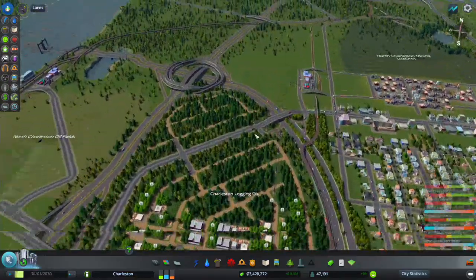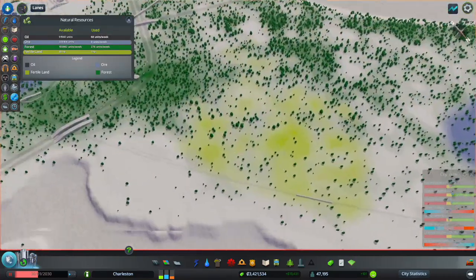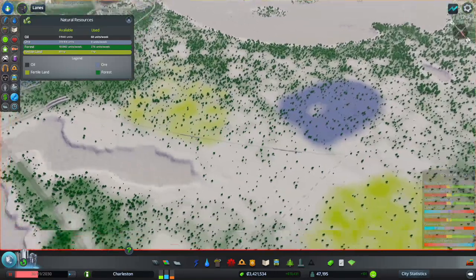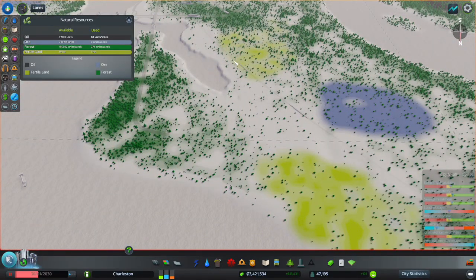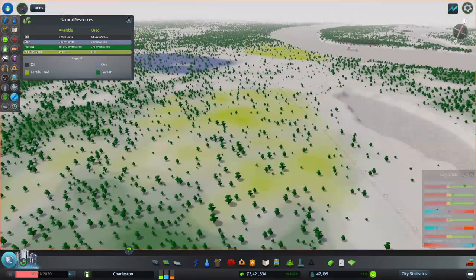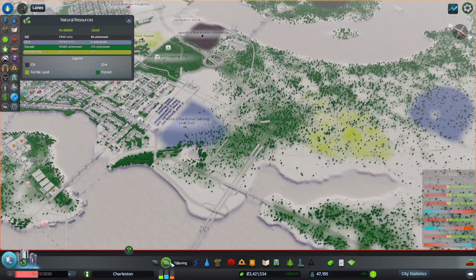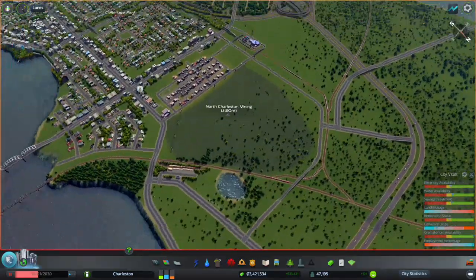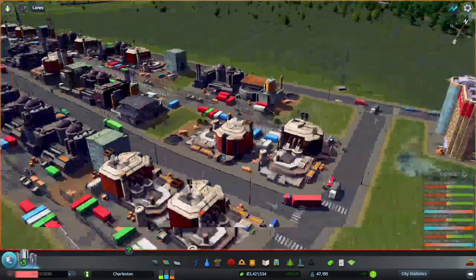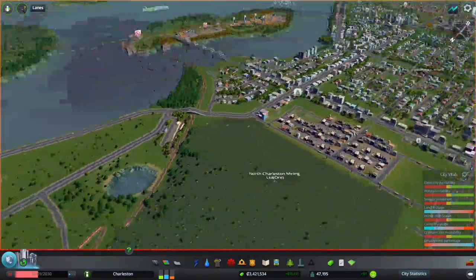Alright, time to come over here and plan out an agricultural area. First of all we're going to want to have this on, but I won't be able to do much until I buy that plot of land. I believe I can just buy that one tile — that should be good. Do I want to do farming over here or do I want to wait till that area is available? Yeah, I'm going to wait. Alright, so what else am I going to do? Plan out downtown — might as well.